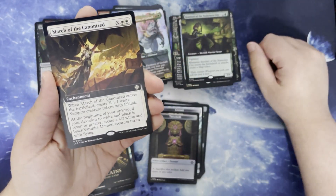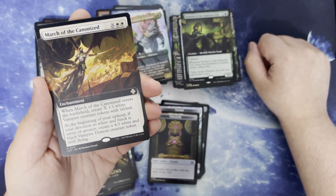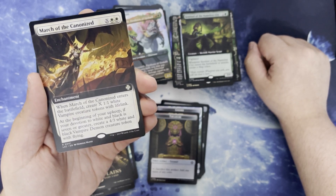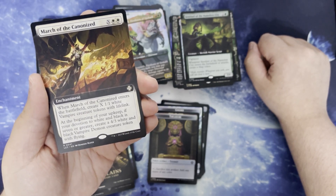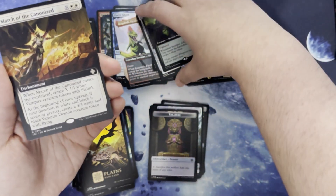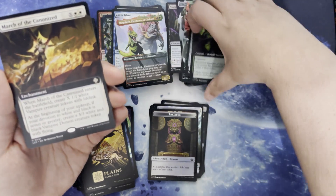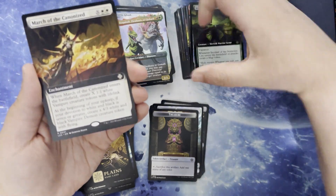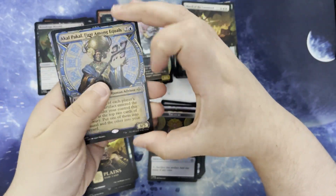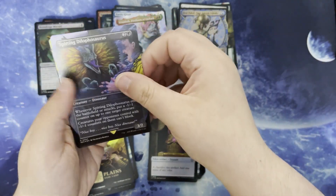March of the Canonized. X and 2 white for an enchantment. When it enters the battlefield, create X 1/1 white vampire creature tokens with lifelink. At the beginning of your upkeep, if your devotion to white and black is 7 or greater, create a 4/3 white and black vampire demon creature token with flying. Akal Pakal, First Among Equals, which we've read before. Foil Spitting Dilophosaurus, which we've read before as well — the foil just makes it look so much prettier.